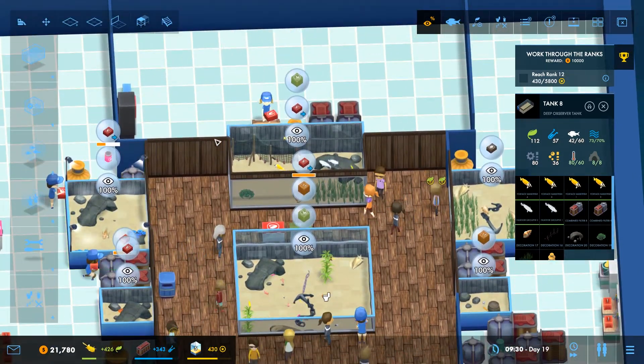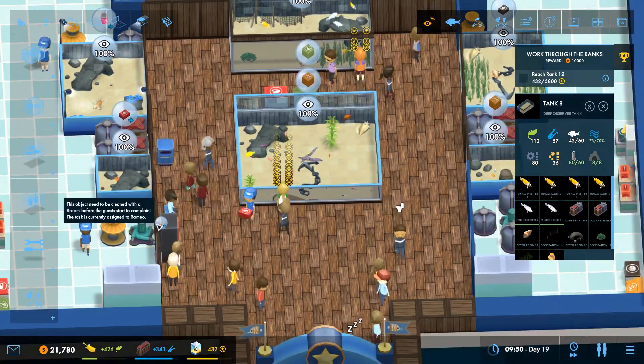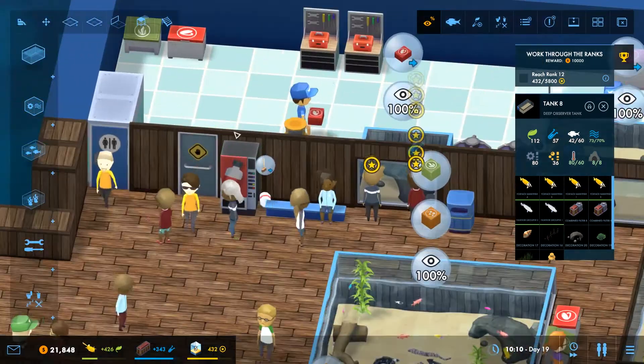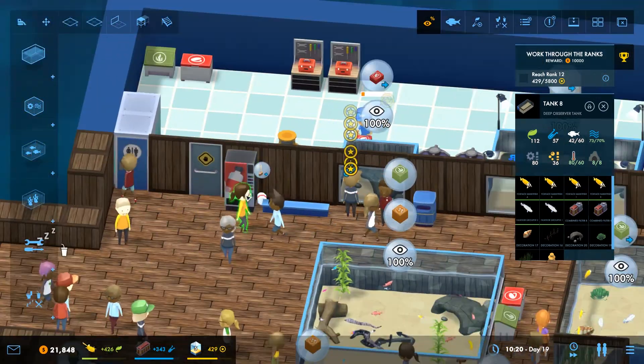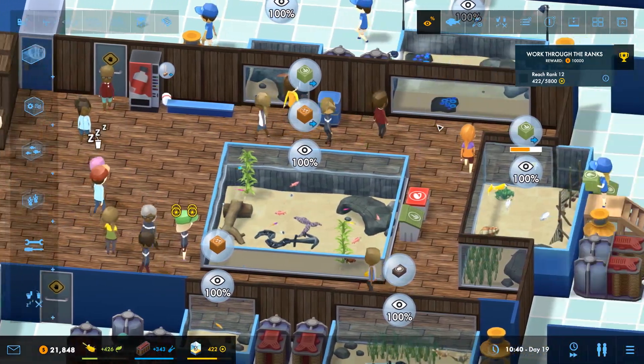430 prestige - we're doing very well there. People are already littering. Give them a nice aquarium and see what they do with it.